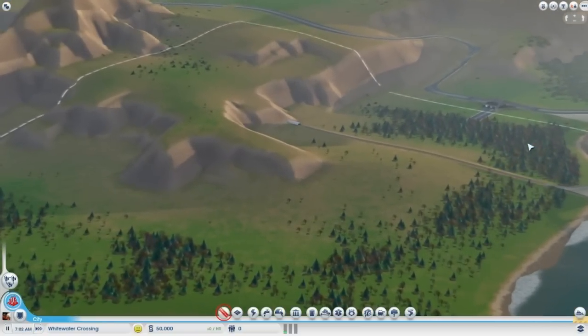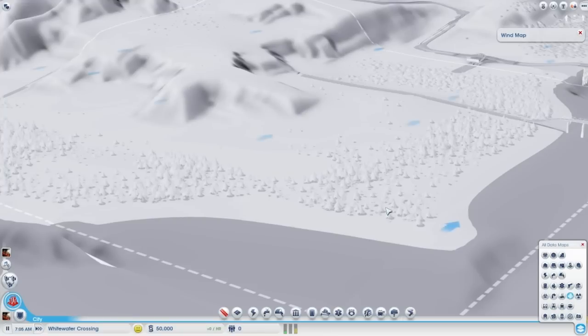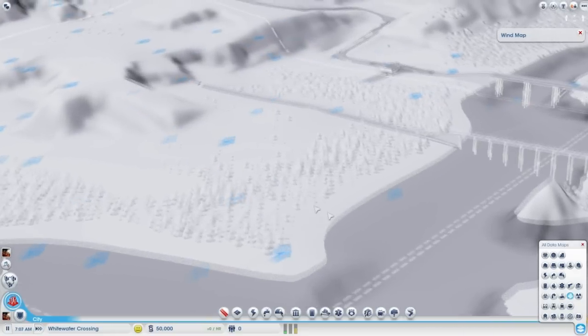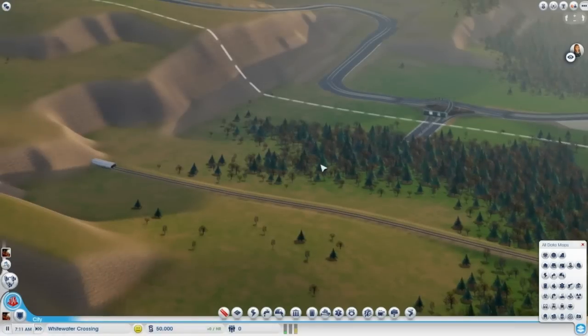The first thing you're always going to want to do when starting a new city is check the wind direction for the best place to zone your industrial factories. Factories will create a lot of air pollution, so you won't want the pollution blowing over onto your commercial and residential homes, because that won't make your sims happy and it can make them quite sick as well. As you can see here, the wind is flowing in that direction, so a good place to zone our industrial factory so it doesn't blow onto our homes is over in this section here.